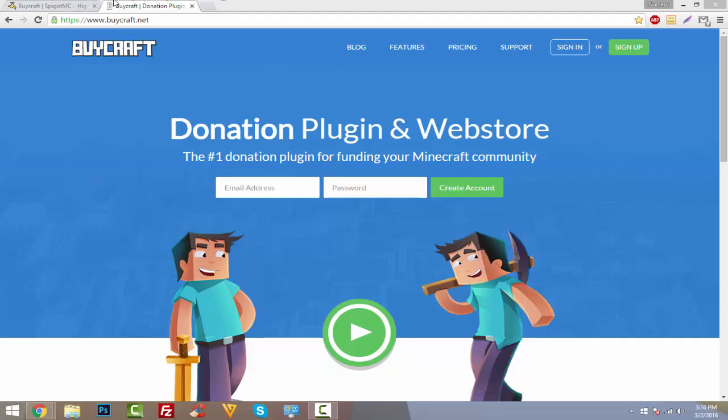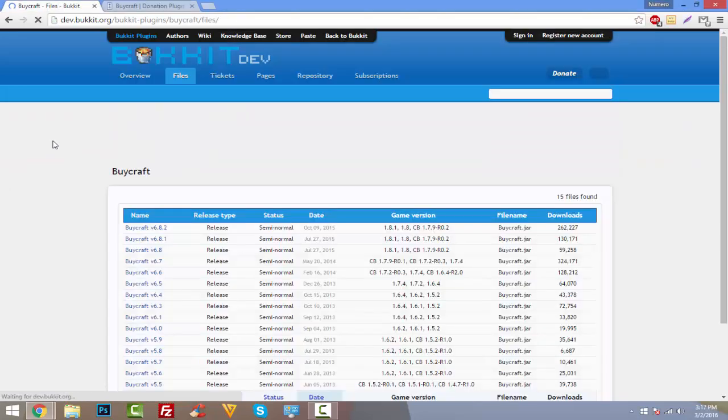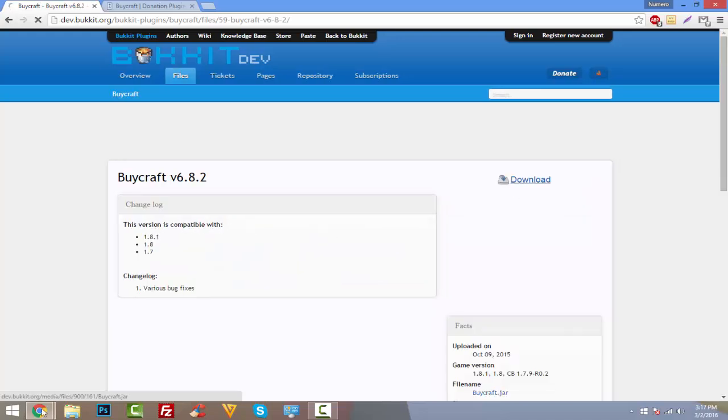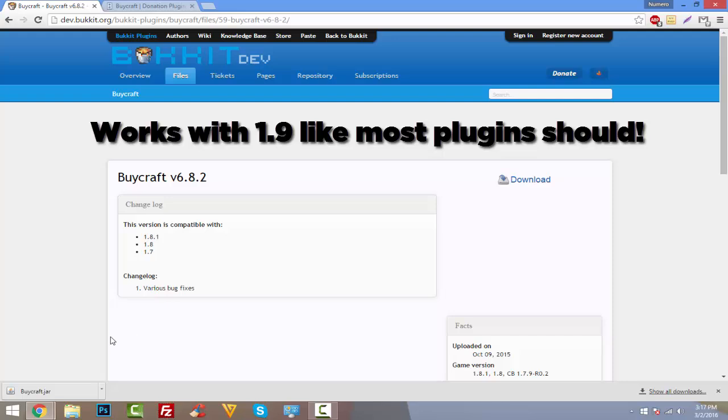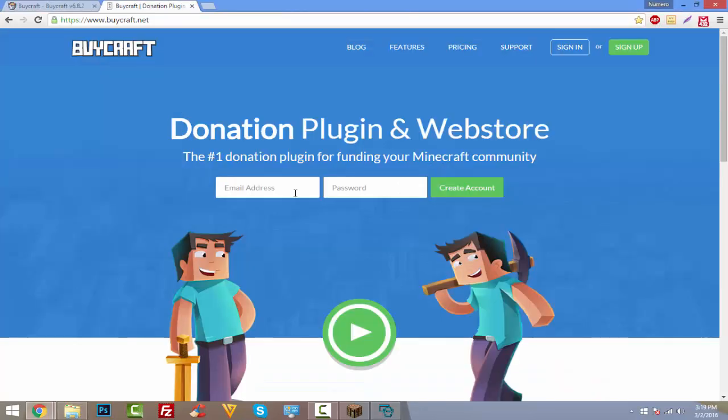It's pretty cool and easy to set up. Go to the first link in the description and download BuyCraft — the actual plugin. Click on version 6.8.2, the latest version — always go with the latest. I'm testing this with my 1.9 server. Drop it in your plugins folder and then start up your server.